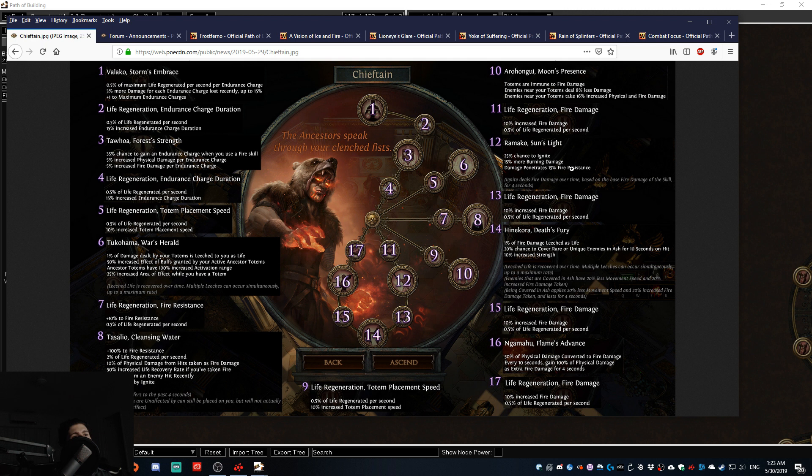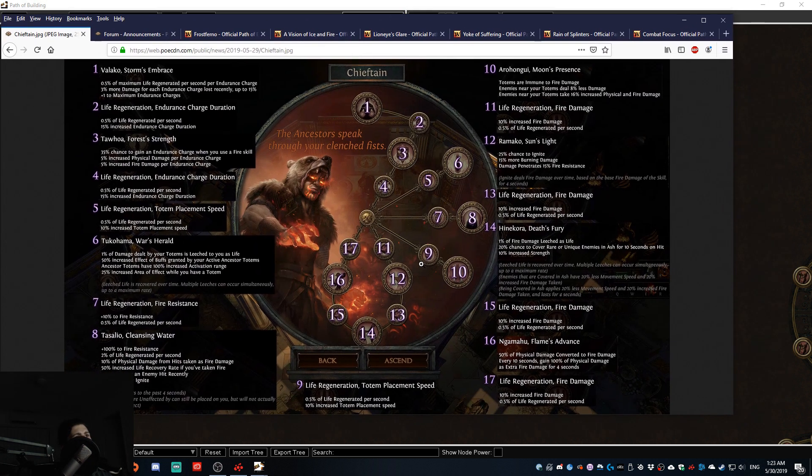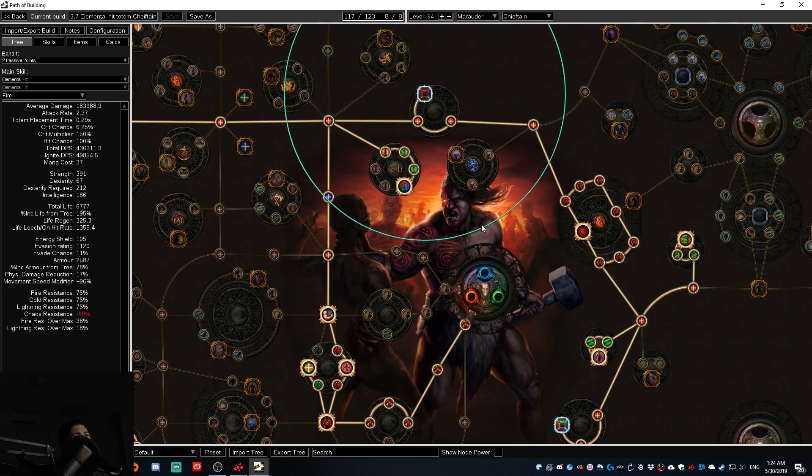The last ascendancy nodes will be 11 and 12, which give increased fire damage, health regeneration, a 25% chance to ignite, more burning damage, and 15% fire penetration — significantly increasing damage against enemies. So we'll use nodes 5, 6, 9, 10, 11, 12, 16, and 17 in the new season, replacing the old ascendancy selections in the Path of Building.